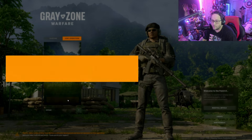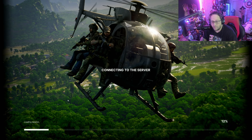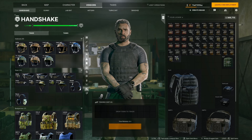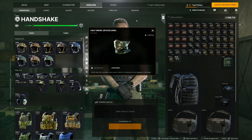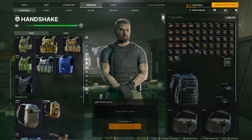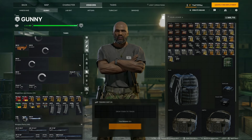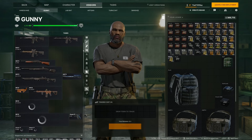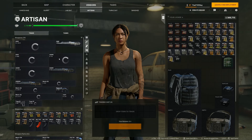Let's jump into a game real quick to check if they added some items to the shop. We're in-game, checking the vendors. I knew they added this mask, which is pretty cool — I think they just wanted to have it in from the beginning and forgot, so they snuck it in. I checked all the other vendors and I don't see anything else that looks new.